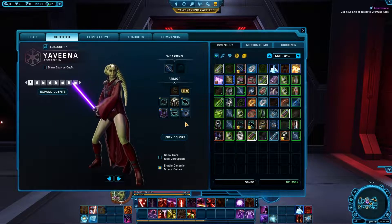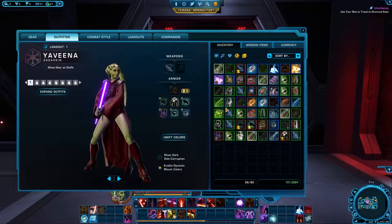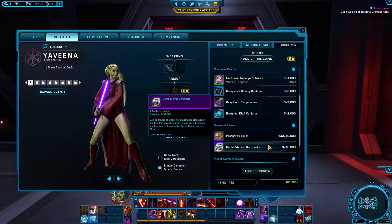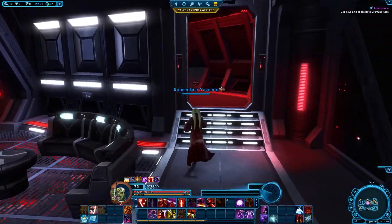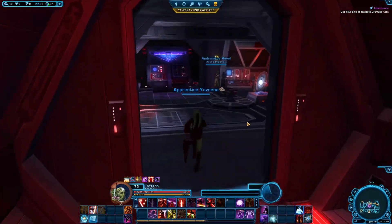The resilient warden's belt is 1.4k on the Cartel Market. You can get it in the Cartel Bazaar on the Imperial Fleet or Republic Fleet — it's 10 Cartel Market certificates and 100,000 credits. So it's not too costly to put together this whole armor set, and it does look good.